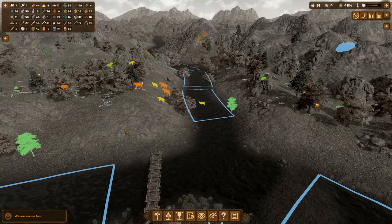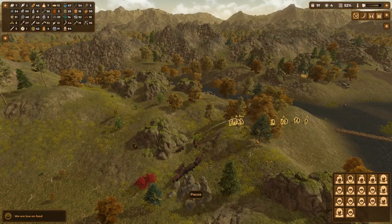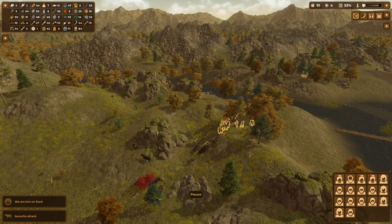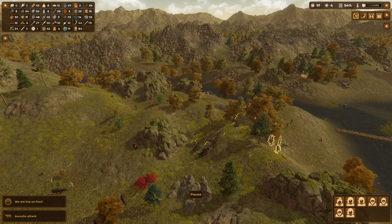First things first though, I think we need to get myself some more food. There's a bunch of cattle right there - perfect. Be very, very quiet. Sneak up on them. Get them all. That should be a lot of dead cattle. A lot of dead bulls - hoping that translates into lots of free food for me.